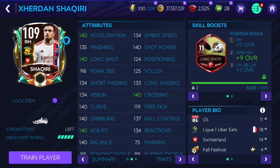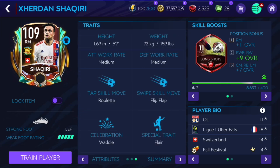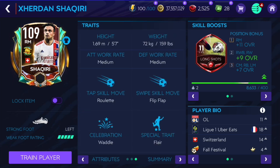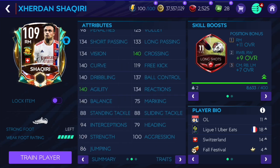I'm very excited to try him out - he looks so good. 140 acceleration, 134 sprint speed, 135 finishing, 140 shot power, 140 long shot, 140 crossing, 140 curve dribbling, agility, balance. 134 ball control, 134 reactions. He's only about five million coins - very cheap. He's five-foot-seven, medium/medium, with flip-flop flair, long shot taker, and playmaker traits.